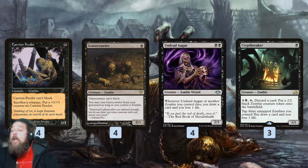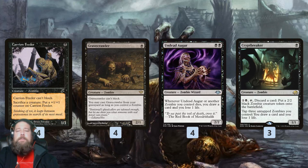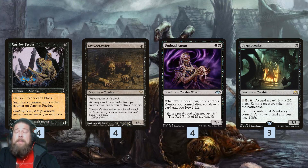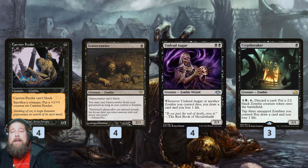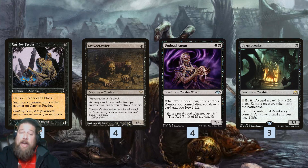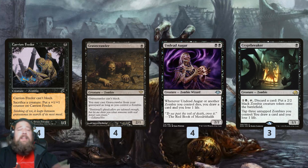Crypt Breaker is kind of our backup card advantage engine. It doesn't work as specifically with our combo as Undead Augur, which is a great payoff for sacrificing things to our Carrion Feeder. But still, it's only one mana, it's a zombie, it works with our plan — we can tap zombies to draw cards, and then sacrifice them afterwards to our Carrion Feeder to draw more cards and rally them back from the graveyard.